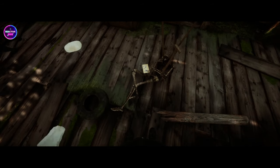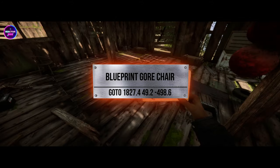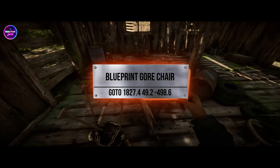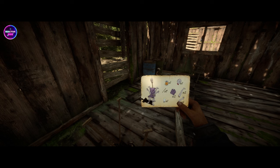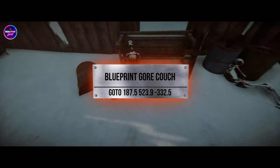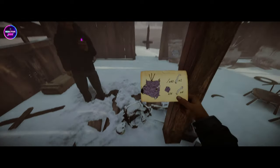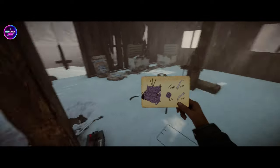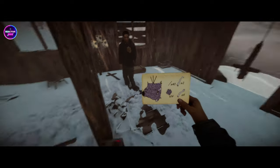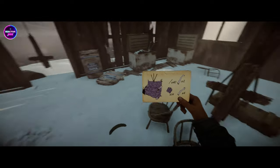Next is the gore chair — it's not directly below you, but if you move to the other side of the room it will be there. Then we move to the gore couch. The priest outfit is here as well — there are a couple of double ones in this location. Picking up some batteries here too; might as well grab a few things while we're here.